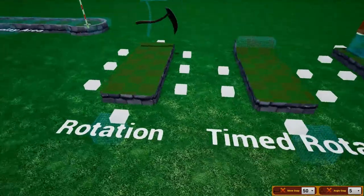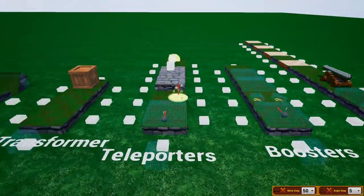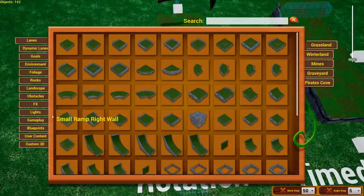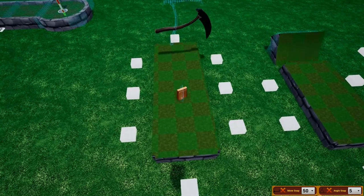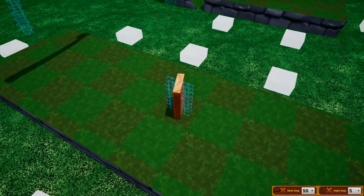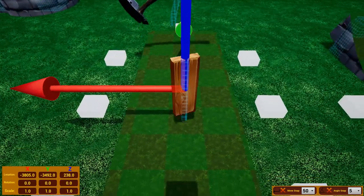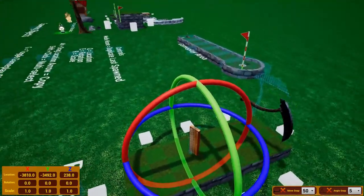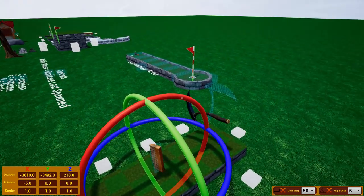The next thing I want to show you is gameplay objects — these are fun and a bit more advanced. The first is the rotation object. Press Tab, go to Gameplay, then go to Rotator, and set it down. It will start out as a basic plank. Click the plank, move it around, and you can change its direction and scale just like any other object.